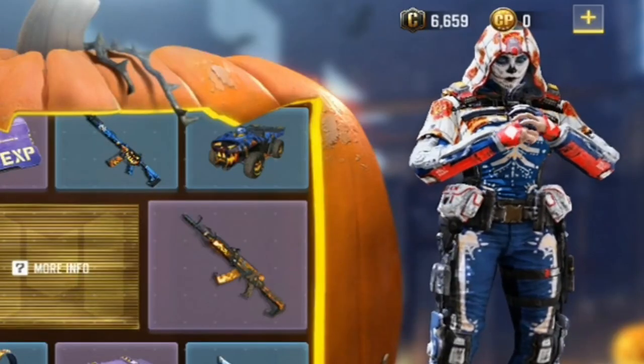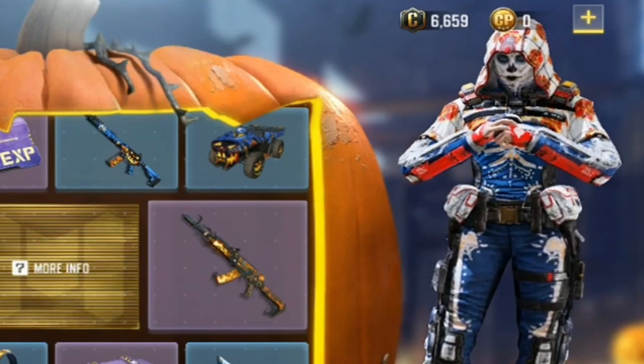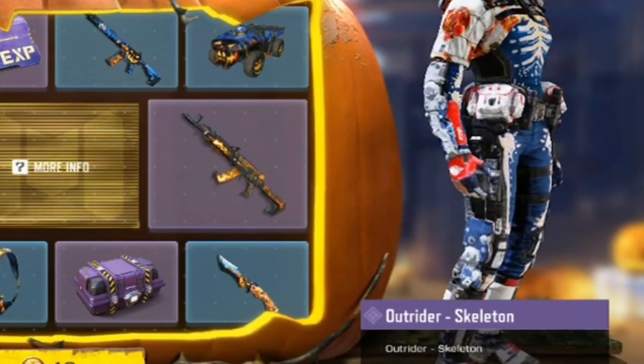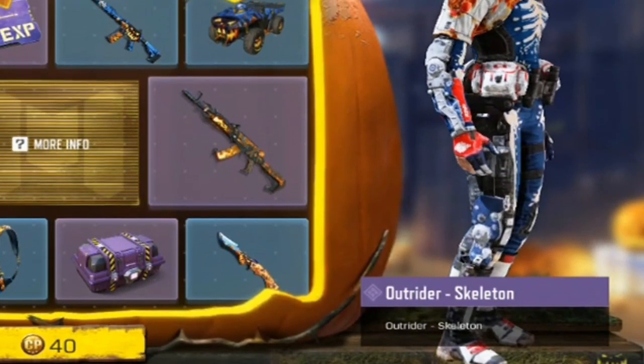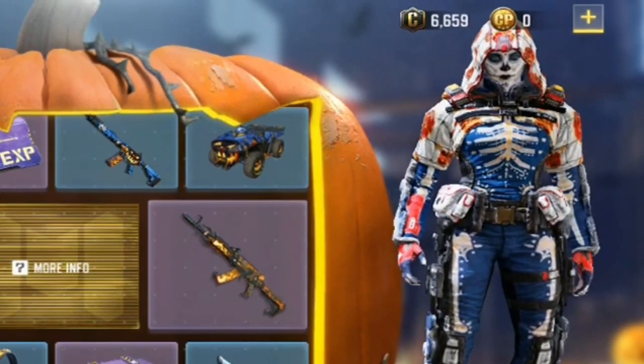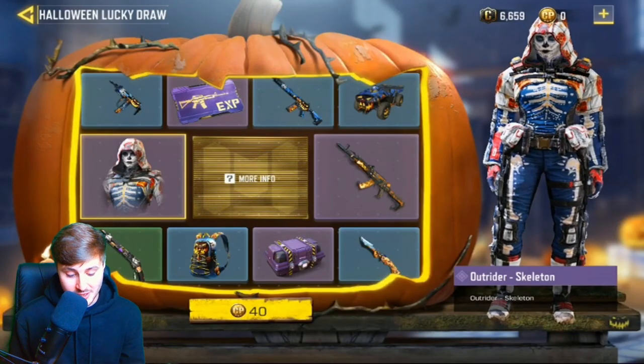I'm literally so excited — look at the stuff you can get in the game. The first one we're going to look at is the Outrider skeleton suit. Look how amazing that looks — the bones on it, the little fire and the little pumpkins on the hood as well. It just looks amazing, it's going to be really scary seeing one of those coming at you in the game.